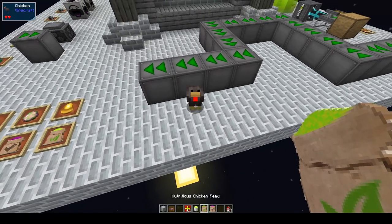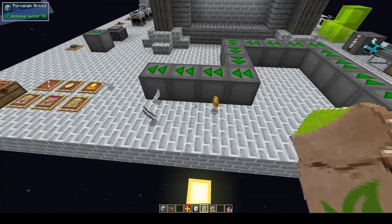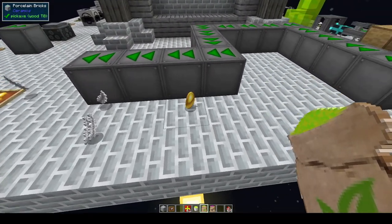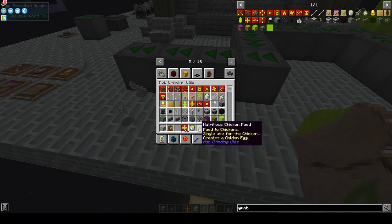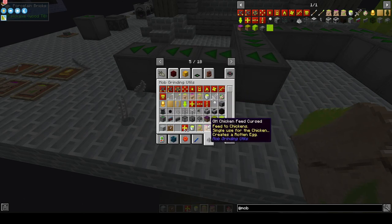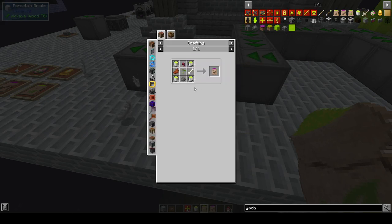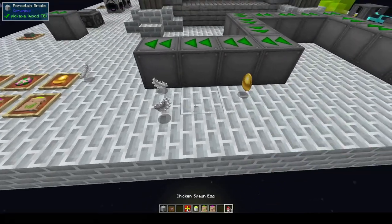I can show you what happens when you click on a chicken with the feed — it will play a random sound, the chicken will explode, and drop the egg. In order to make the nutritious feed you will need any kind of seed and some food items as well as XP.